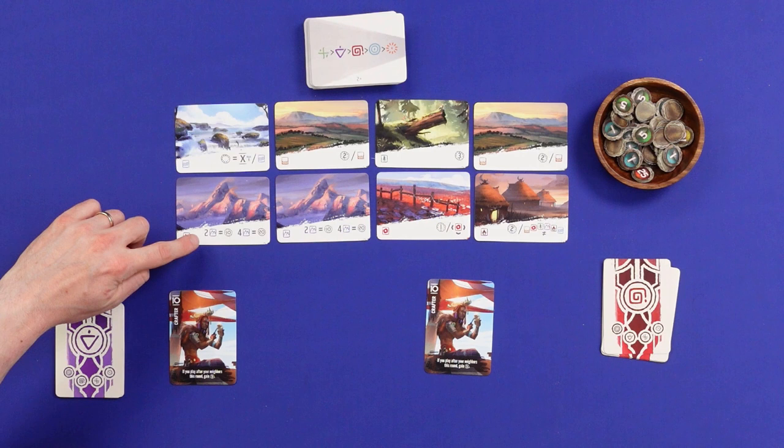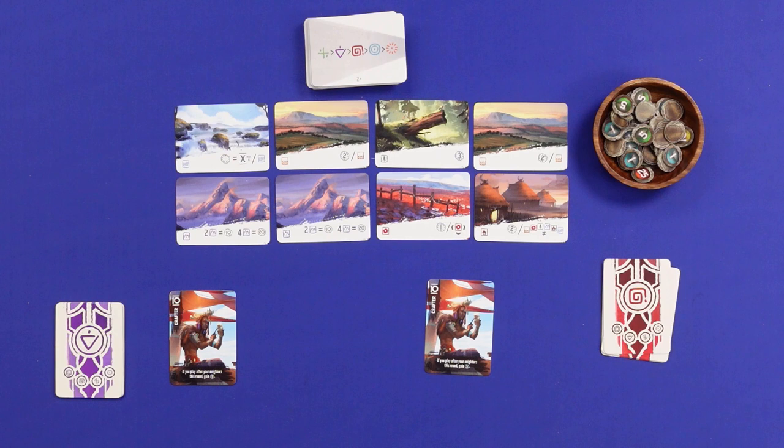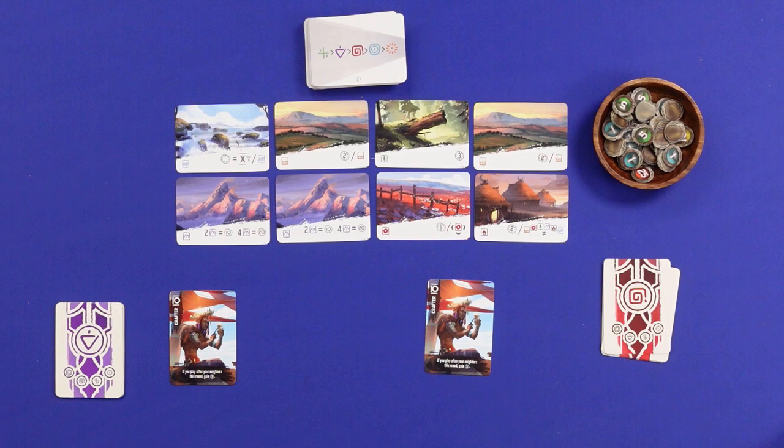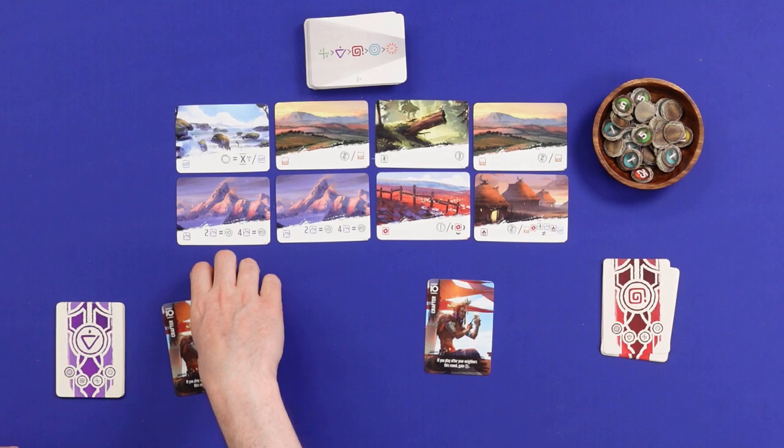Most of these are set collection of different types. If I get the forest I just get the points printed on it. If I get the mountain, I get 10 points for my second mountain, 20 points for my fourth. The meadow gets you one point for every meadow owned by you and each of your neighbors when you play it, so you progressively get those points. There's also one based on the card you play — if you play a low card you don't get as many points.